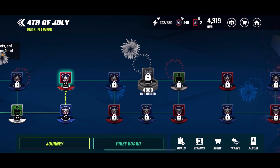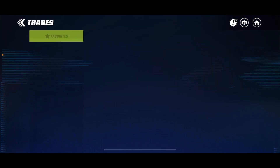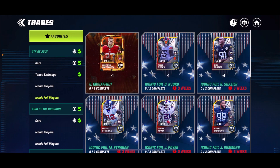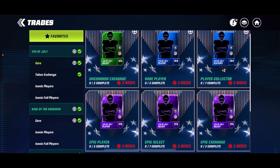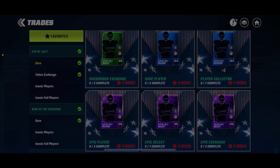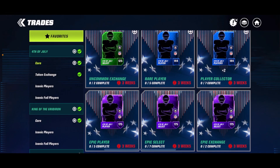Once you guys stack your players up, you want to walk on over to the trades — the 4th of July trades — and go ahead and exchange your players. Right here is where you get all your Epic players from. If you guys do have some rare players to trade in for some Epics, you guys should do that. This is the fastest way. I do have something else towards the end for you guys, so stay tuned for that.